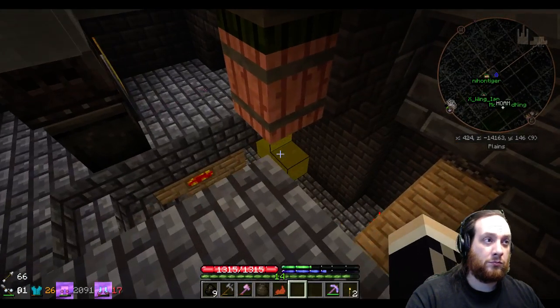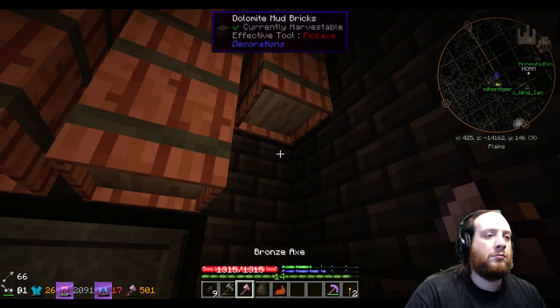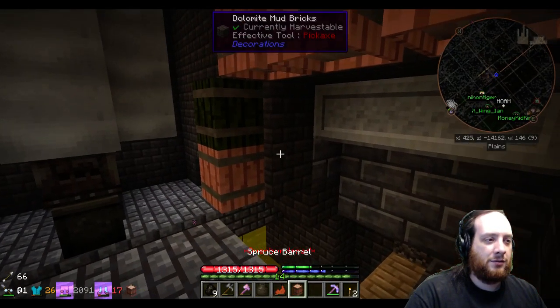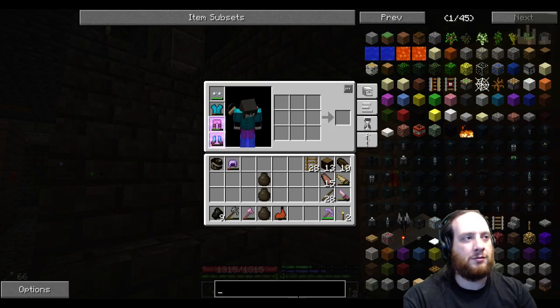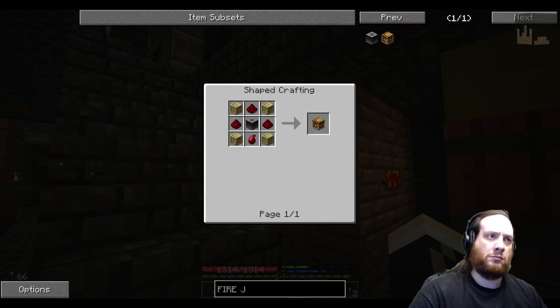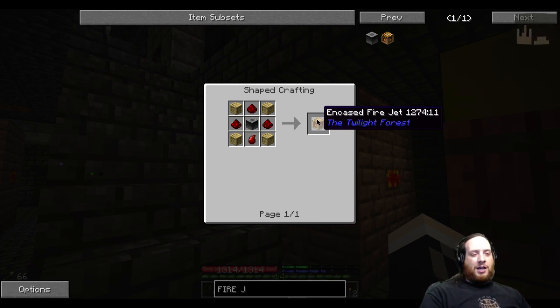There was something Wolf mentioned earlier about blocks that cause damage — a possible mob trap. Like a fire geyser type block — the encased fire jet. It does vanilla fire damage initially, but the after-effect burn damage is TFC damage, and it doesn't burn items. You probably want to test it in creative because it doesn't have the full recipe yet. It should work.